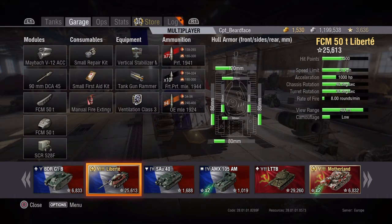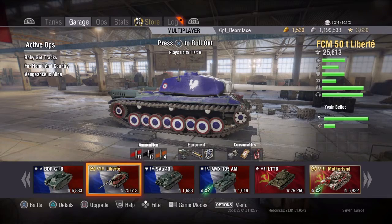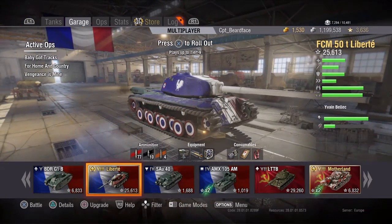51 km/h speed limit, and this thing is fast - it's not one that's slow to get up there. It's got a 1,000 horsepower engine and it really does shift. It's manoeuvrable as well: 40 degree hull traverse, 36 degree turret rotation, and it fires at 8 rounds a minute without crew skills or equipment. 1,500 hit points too, and it can sustain that 51 km/h speed limit quite happily over most terrain types.